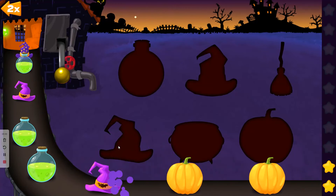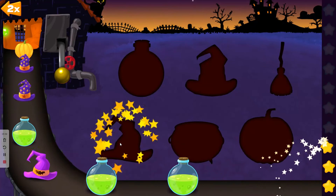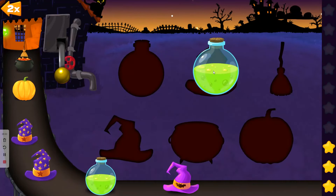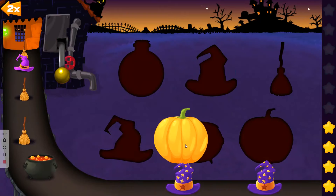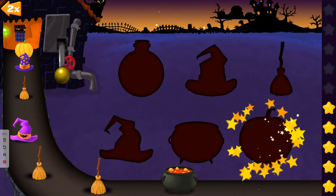Wizard's hat — oh, not quite, try again. There it is — witch's hat. Here comes the potion. Good match — four stars. That's a pumpkin again. There it is — five stars, good job.